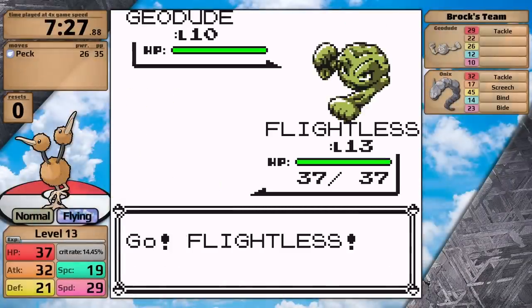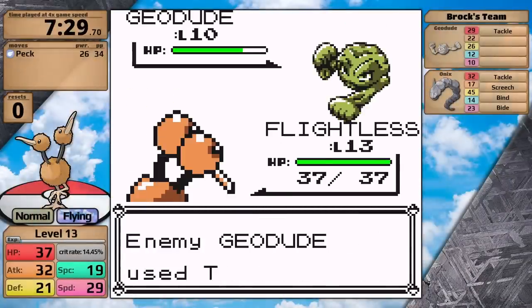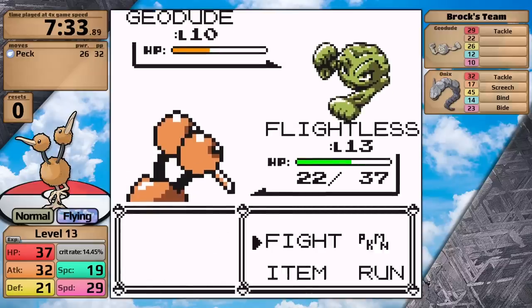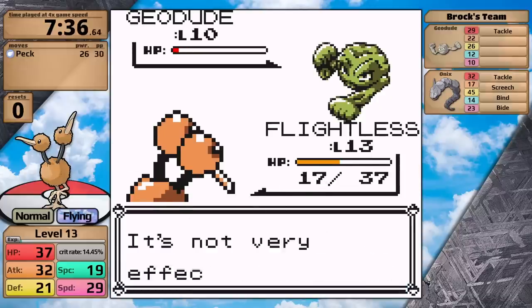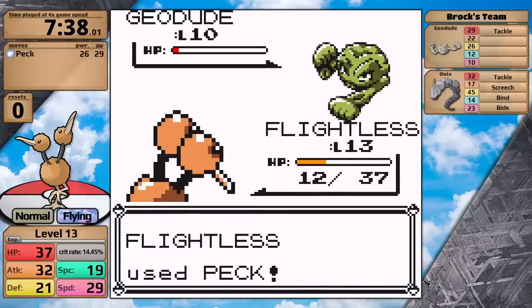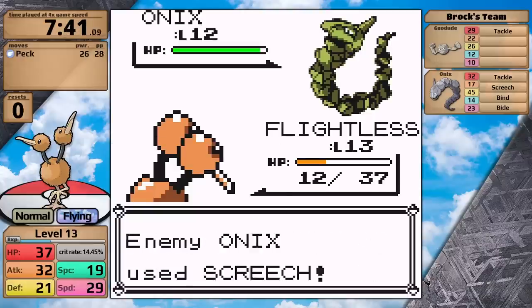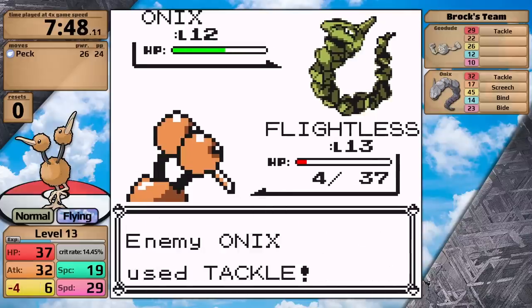Brock leads with Geodude. I can only use Peck, and wow, it actually does a lot of damage — okay, that was a critical hit. When I don't get a critical hit I'm still doing decent damage, so this is looking really promising. I'm definitely going to knock the Geodude out. However, because Doduo has low Defense and low HP, it takes a lot of damage in the process, and I move on to the Onix with only 12 hit points remaining. Things slow down because Onix isn't taking very much damage — I almost take it to half health, and then it knocks Doduo out.